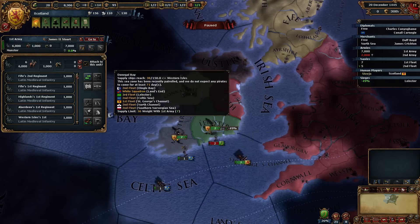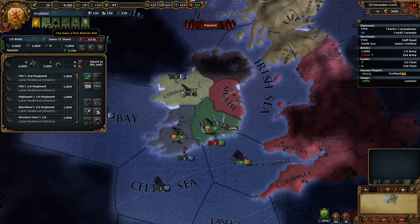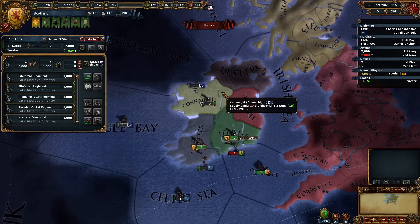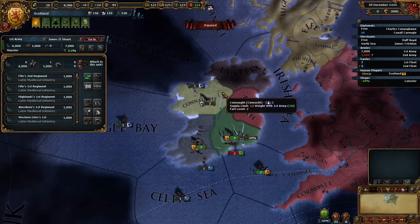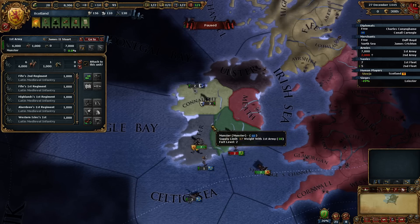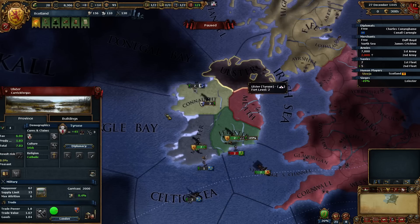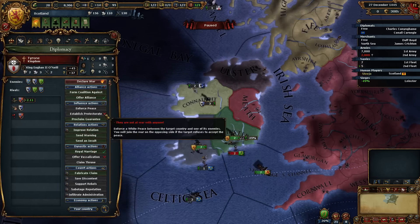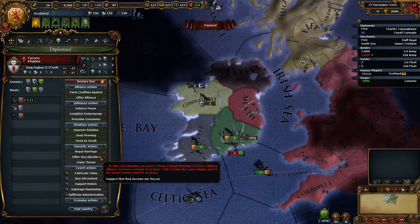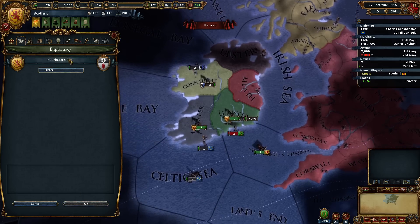So that's basically what we've got to do now. We'll hold off on fabricating claims right now. Actually, I'll fabricate a claim on Ulster — where's fabricate claim? There it is. Fabricate a claim there.